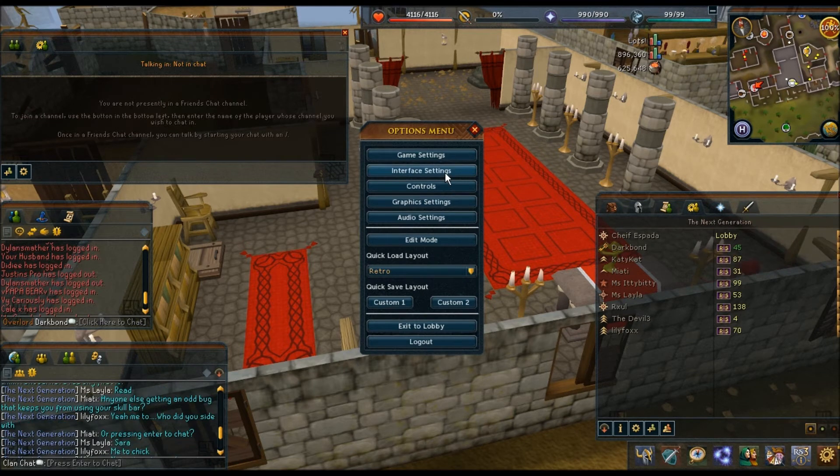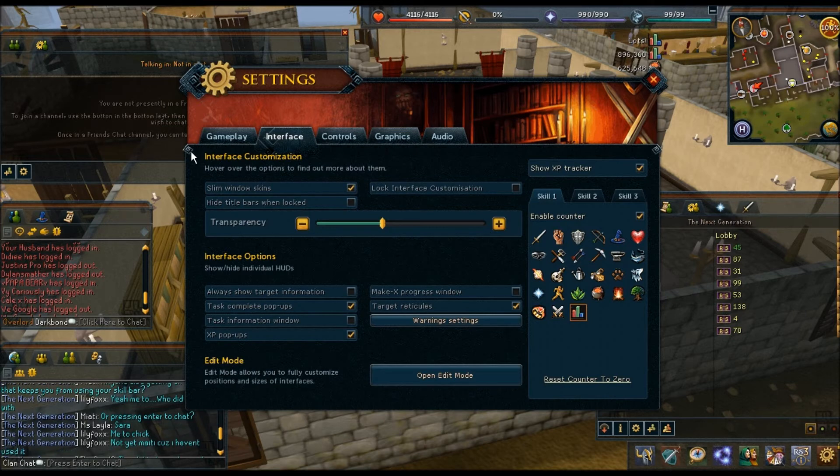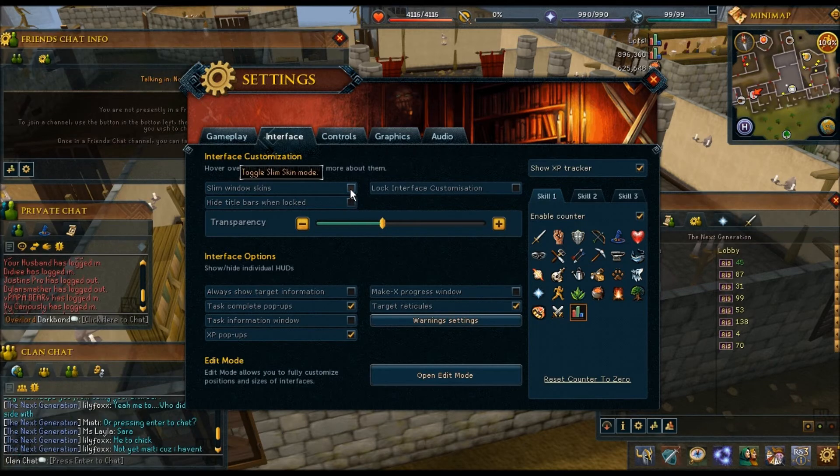The XP pop-ups can be turned off by going to your options, then interface settings, and clicking 'XP tracker'. The 'show XP tracker' toggle makes it disappear while still tracking XP in the background — you can click it back on to see the results. It's a bit less convenient than the old bubble click, but it works. You can also adjust transparency here — sliding left is darker, right is lighter. I enjoy being able to see through my bank a little bit without making items hard to identify.